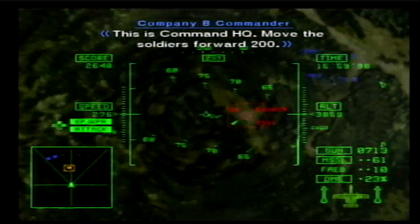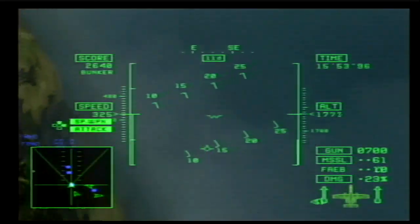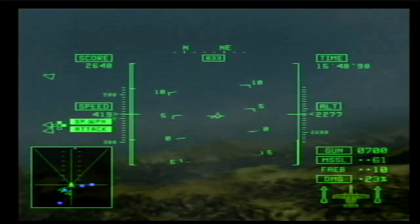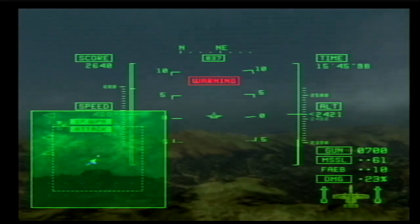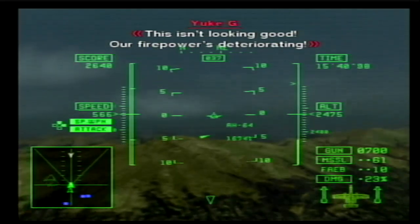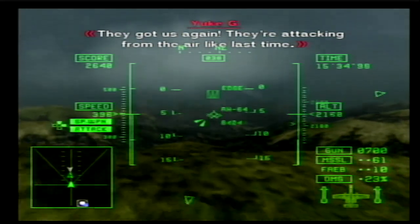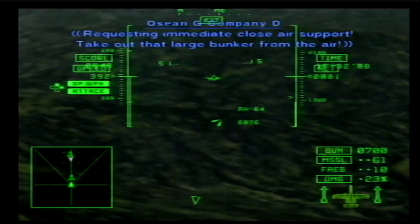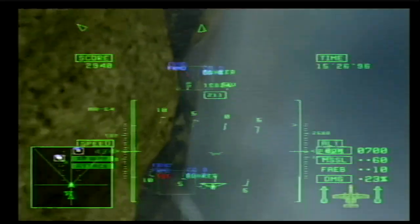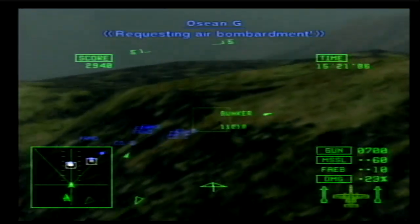This is Command HQ. Move the soldiers forward 200. That's weird — there shouldn't be any enemy forces there! The enemy's entered the block in front of us! This isn't looking good. Our firepower's deteriorating! They got us again — they're attacking from the air like last time! Requesting immediate close air support! Take out that large bunker from the air! I think we've already disabled that pillbox! Keep moving! Requesting air bombardment!